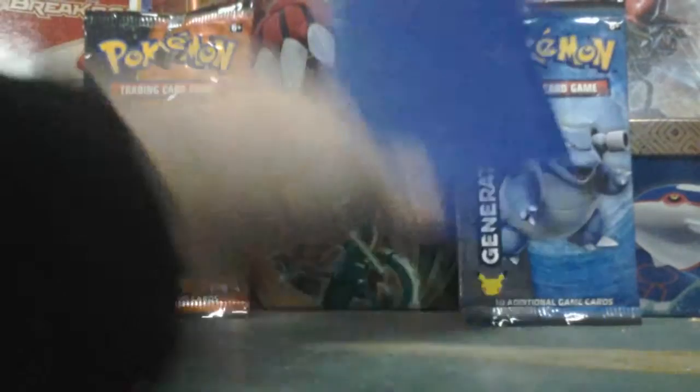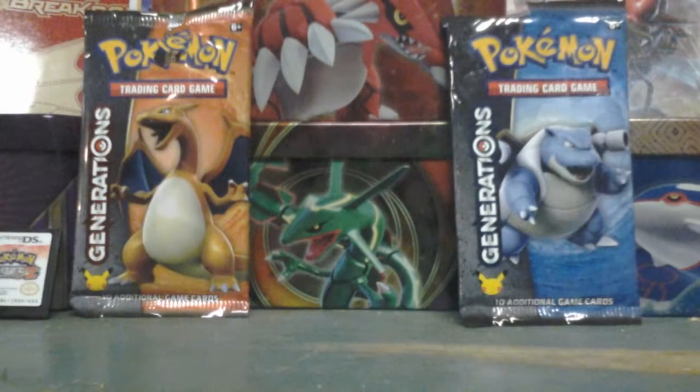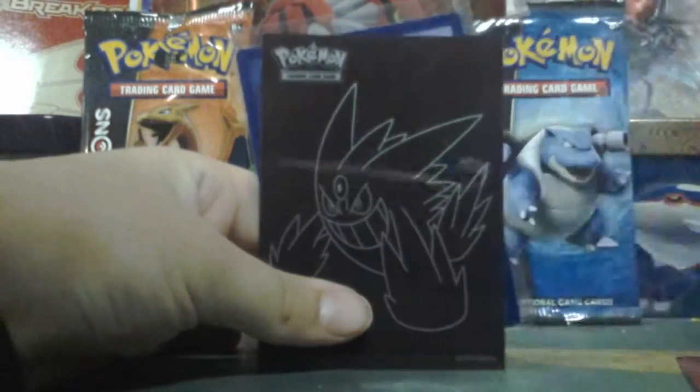I got a Gengar case — it's pretty cool. A blue case and just a see-through case. Probably gonna give him one of my Gyarados cases. Now I have different types of cases, more than just one type. I have a Gyarados one, a blue one, a Gengar one, and a clear one.